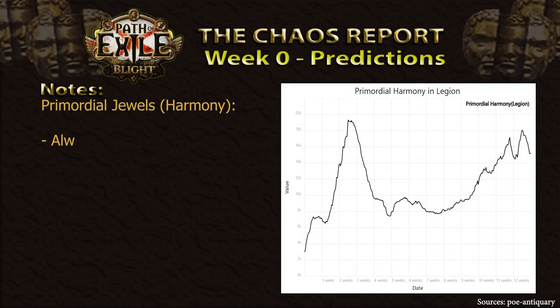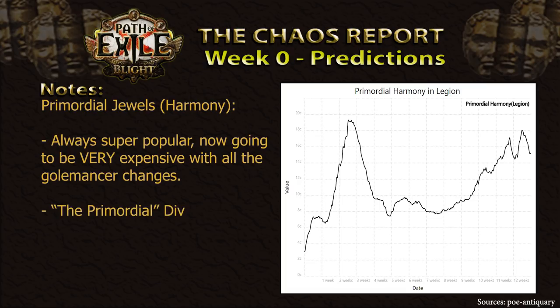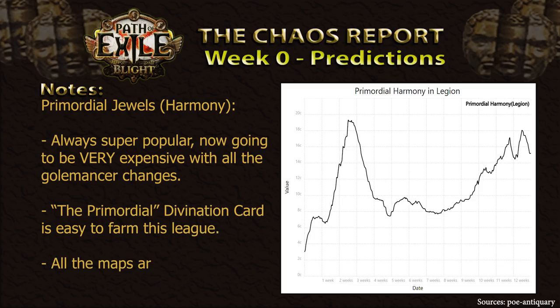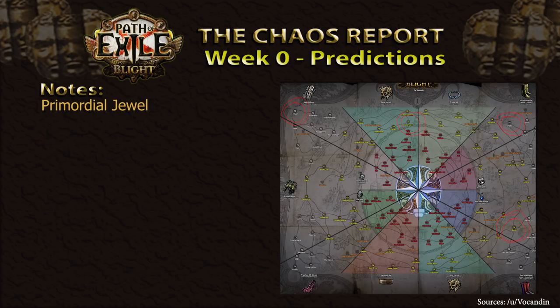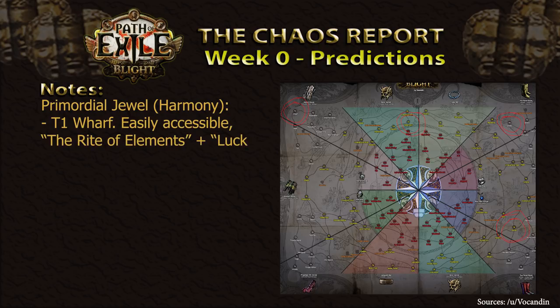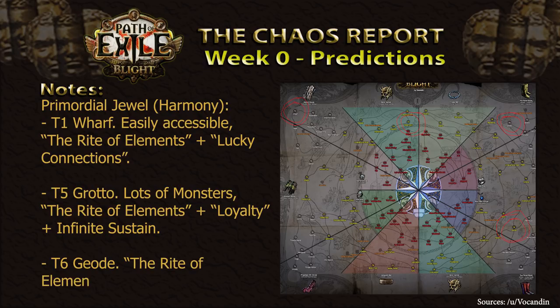I would like to recommend keeping an eye on the Primordial jewels. Specifically, the Primordial Harmony jewel is always popular and usually goes for a decent amount of chaos in any league. However, this time around with all the summoner and golem changes coming in, it is very likely we will see a large increase in golem builds throughout the league, drastically rising the demand for these jewels. Luckily, the divination card 'The Primordial' gives us convenient access to an easy farming setup. All of the maps that can drop this are pre-T11, many of which are even in white maps. My recommendations for this particular method would be T1 Wharf, as it is easily accessible right from the get-go and will also provide the possibility to drop the Rite of Elements as well as Lucky Connections to gather some additional currency along the way.